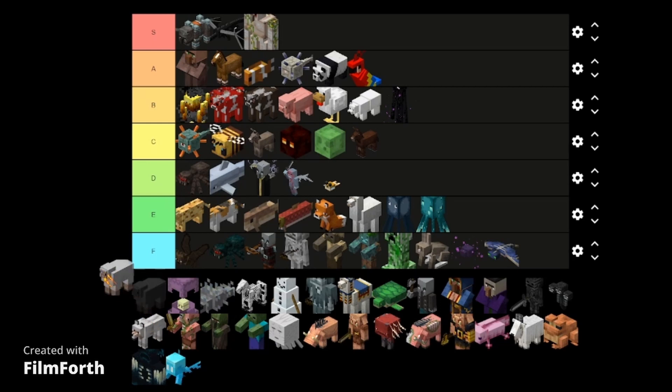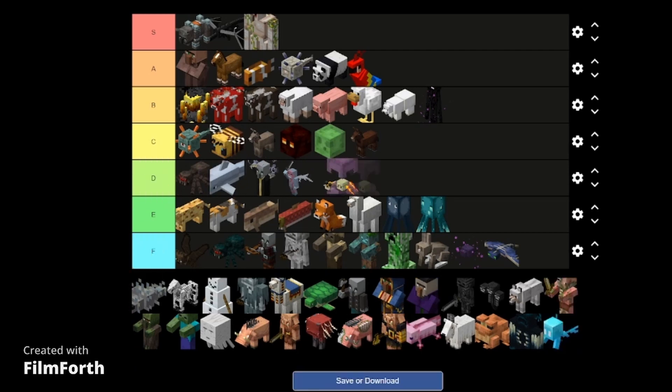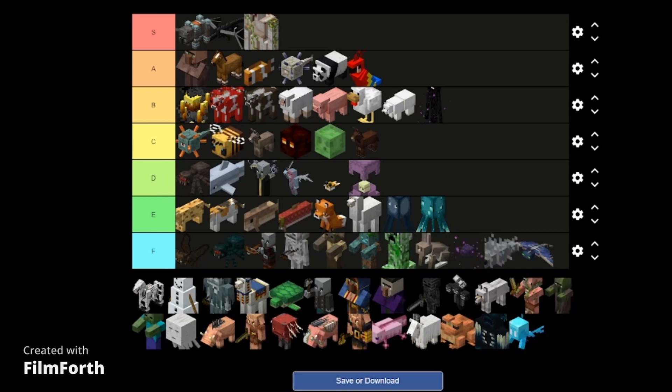There's sheep — I would say B tier. The only thing it has — actually it's got a few things that are original. I mean you can shear it, obviously because it's a sheep, and mutton. You can dye it, I guess. But shulkers — annoying bastards, D tier. Silverfish — same thing as endermites but worse because they can come out of blocks randomly. F tier.